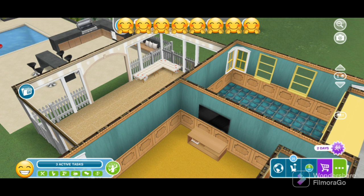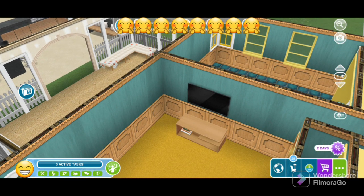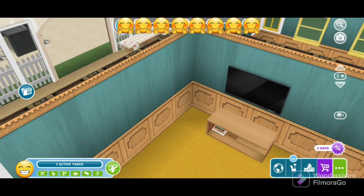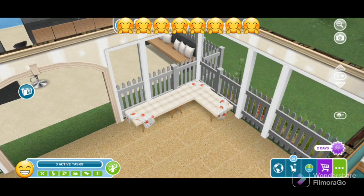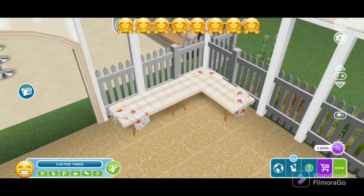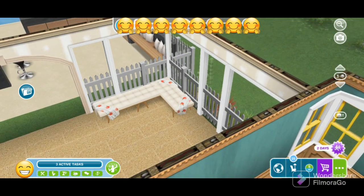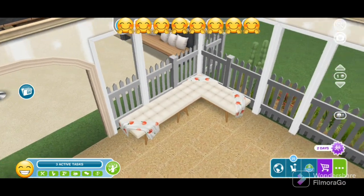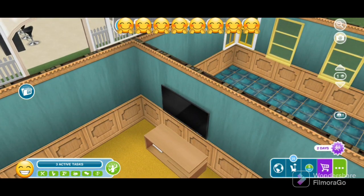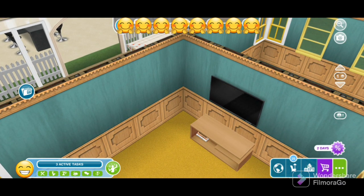Good day, simmers! Welcome once again to Samantha's Free Play channel. For this episode, we will learn how to do the merge glitch. As you can see, I have a couple of merges I did — one with a wall TV and a coffee table, and then three pieces of plush cream settee. We got this type of chair from the Tutti Frutti update. But of course, you can do it with the items that you prefer. This is just an example. Before we do the actual merging, I will be giving you some important information on what to consider prior to doing the merge glitch.